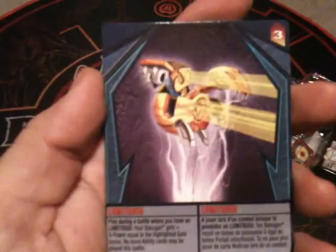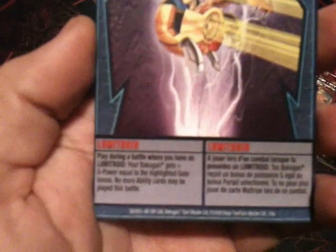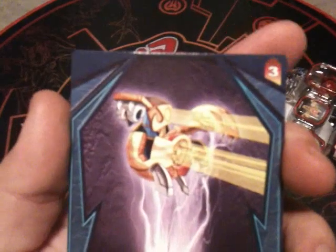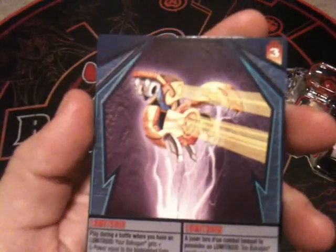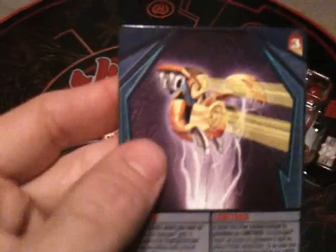The ability card it comes with is a blue ability card called Lumetroid. So this guy's name is Lumetroid, because that looks like a picture of the Baku Bolt we have here. It says: play during a battle where you have a Lumetroid — your Bakugan gains G power equal to the highlighted gate bonus, and no more ability cards may be played in this battle. It has to be power level three, meaning you can't use this card until at least three gate cards have been won. But it's cool because it locks out further ability cards after you get the highlighted bonus.